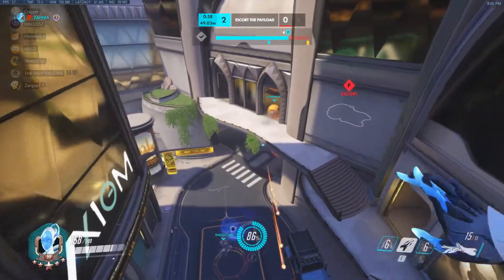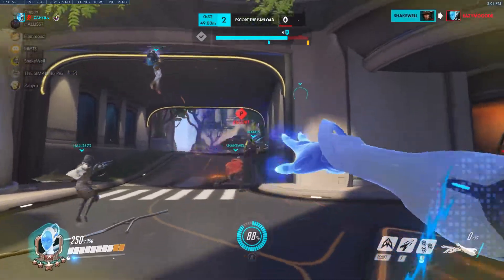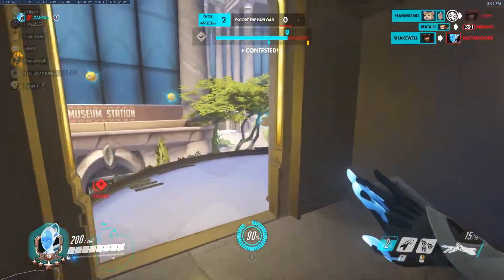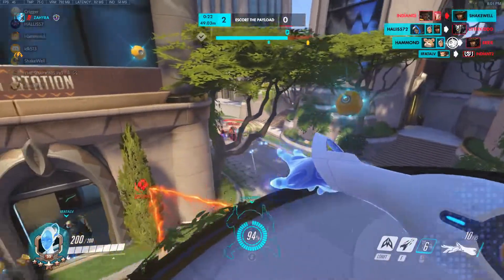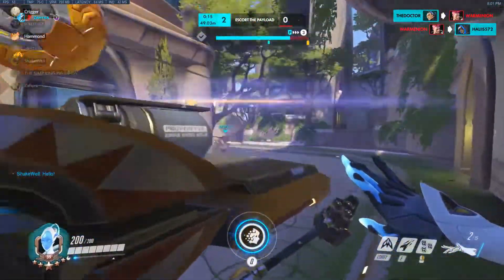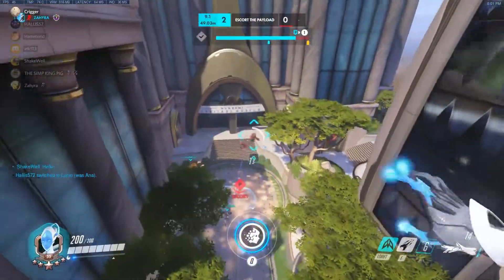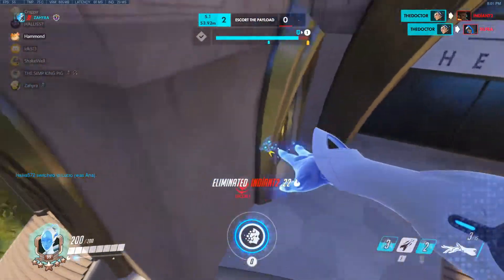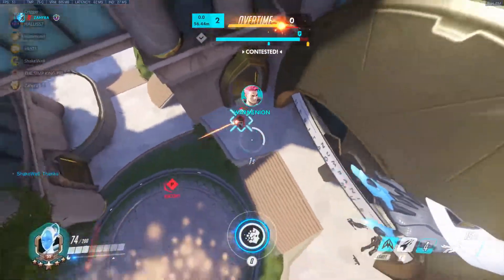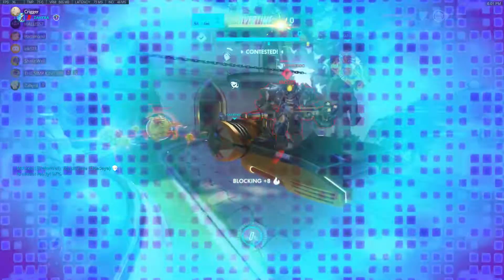I tested this in the training range and it's pretty awesome. Say you turn into Zarya, get your Graviton Surge just in time before you turn back into Echo, and use it. Then you're back into Echo and a huge combo is Grav with Echo's Sticky Bombs — from the air you're most likely going to get them all. The Grav lasts its full duration whether you're still Zarya or you've gone back to Echo, and it's absolutely crazy.